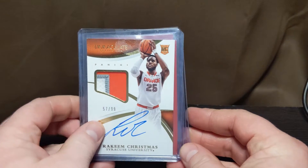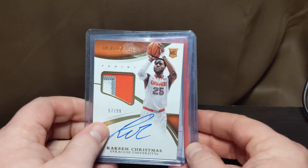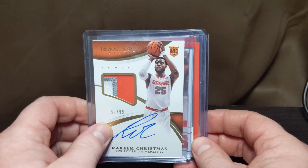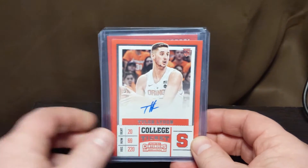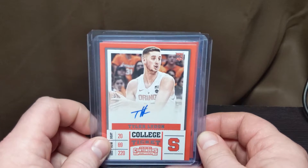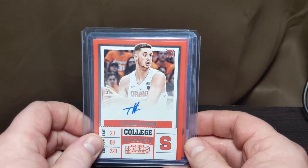Rakim Christmas RPA out of Immaculate. I don't know how many people know this, but he has a child with Michael Jordan's daughter, who also went to Syracuse. Tyler Lydon was a huge player there for a few years. I wish he would have stuck around one more year, but when the millions of dollars call, you've got to answer that — go to the pros, even if it doesn't work out.